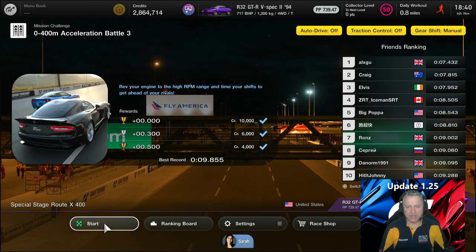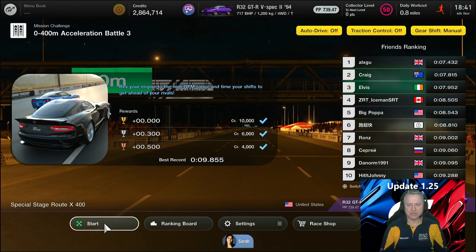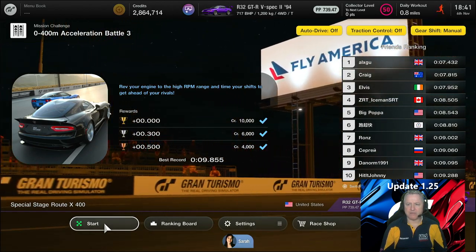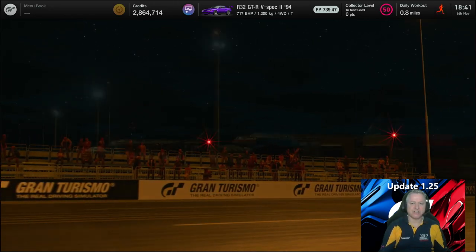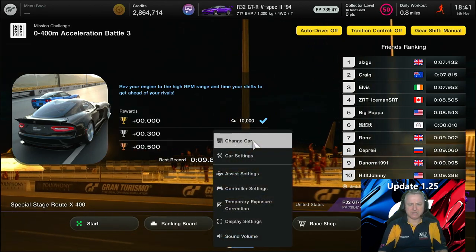Here we are. The settings changes will be: auto drive off, traction control off, and gear shift manual off — those are restrictions from the game, not saying that I use them. My friend list is on the right-hand side and I'm not even in the top ten times of my mates, which isn't a surprise — drag racing isn't my forte.